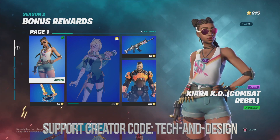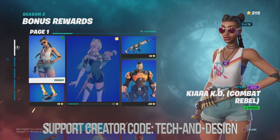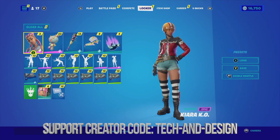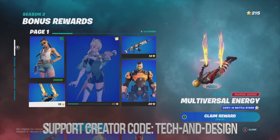Here we go — we can equip or just claim. I'm going to equip in this case. Equipped, equipped, and equipped. At this point I can just move on and claim the next thing. Since I equipped everything, I can see it right here and I can also save it as a preset, but that's just up to you.